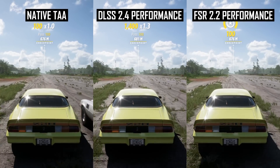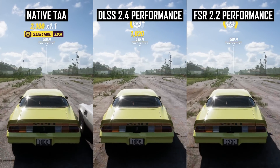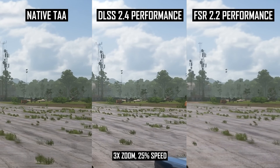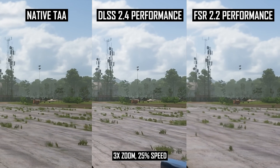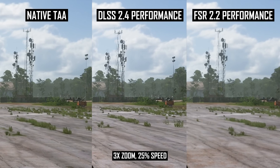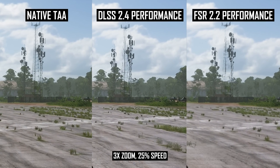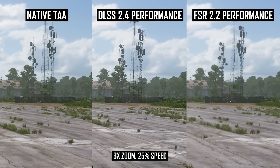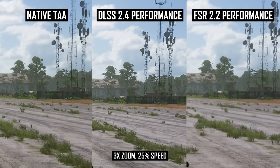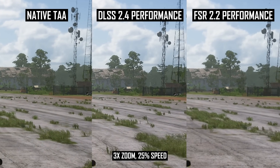Looking at the performance modes, DLSS 2.4 struggles more with the rear demister lines but has a clear advantage with the antenna array. Both techniques look pretty rough trying to handle all that fine detail, and I'd generally recommend not using the performance modes in this game. But if you do, the FSR 2.2 presentation has more flickering, is blurrier, and just can't handle fine details as well as DLSS.